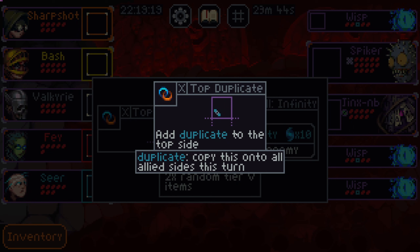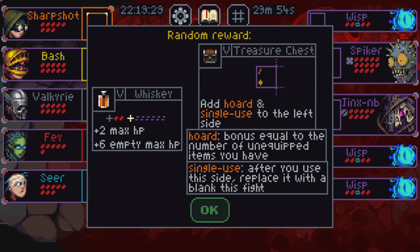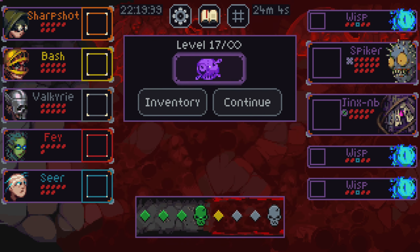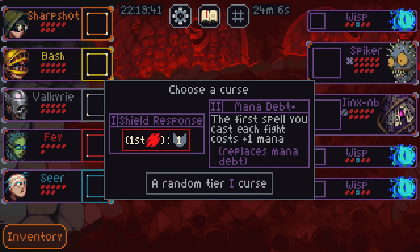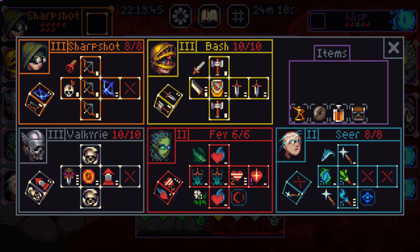Duplicate to the top side. Copy this onto all allied sides this turn. Infinity — kill an enemy instantly. I really like infinity, but it's crazy. Add a horde and single use to the left side, horde bonus equal to the number of unequipped items you have. Whiskey, plus two maximum HP, six empty maximum HP slots. I'm fine with that.